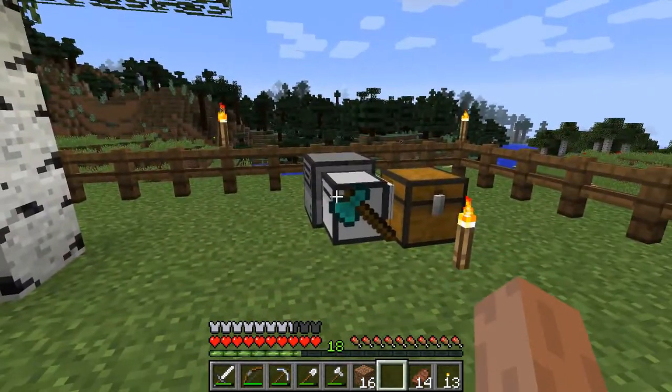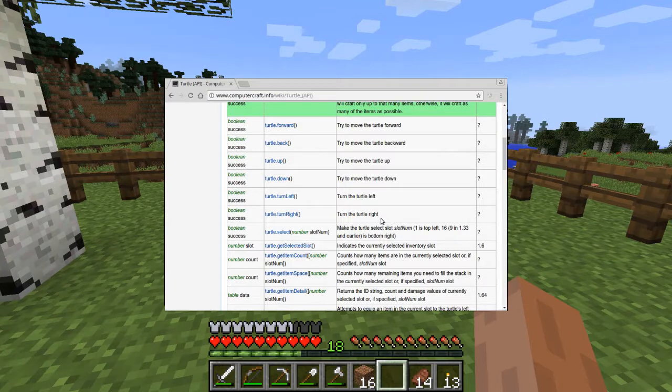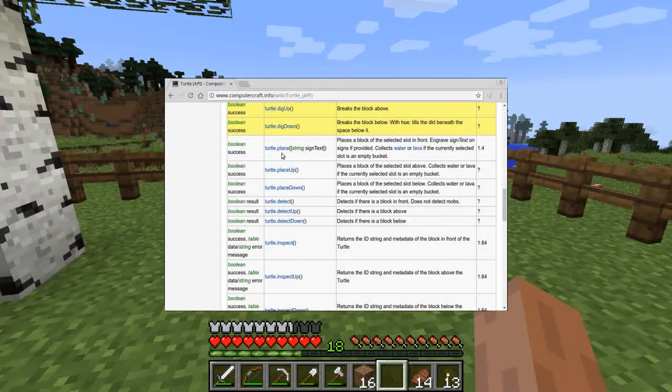When a tree's been harvested we have to plant a sapling in order for another tree to grow. There's no reason why we should do that when we've got a turtle doing all the other work for us. Providing we have saplings in the inventory, the turtle API has a function that will do this. The place function can be used for quite a few things, and one of them is planting saplings or seeds.